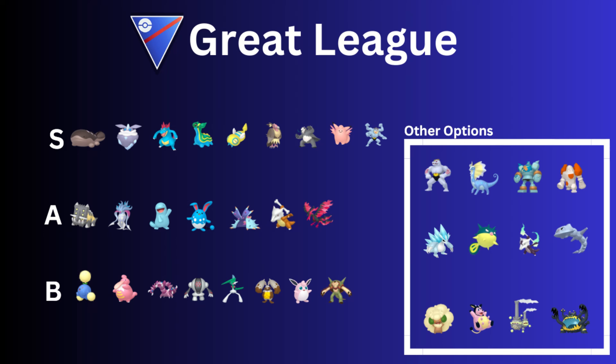Next up we have Gastrodon — really, really good Pokémon. The Mudslap buff helped this Pokémon out a lot. We hardly ever saw it in the Open Great League before this season. We saw it in the Sinnoh Cup in the past, but it was very, very rare. Because of the Mudslap buff, it helps out Gastrodon so much.